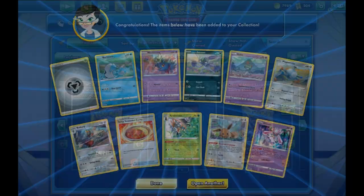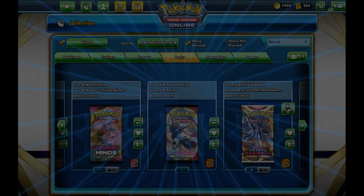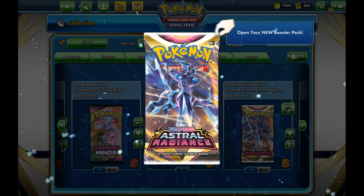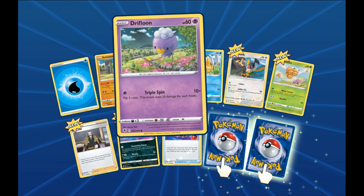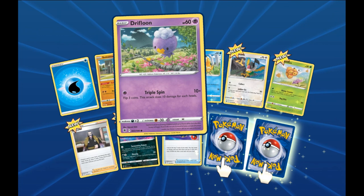Moving along — opening the pack. We got a Water Energy to start us off, very nice looking as well. We got a Sudowoodo walking around. A Drifloon — looks like he's attaching himself to a tree before nightfall of some sort. Psyduck leaning against a tree by the water's edge. That's the second time we've seen something in the background like that and I'm really curious what it is — I guess they are just rocks.